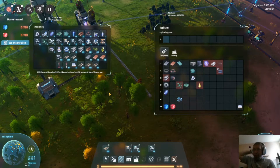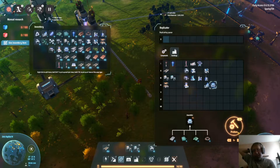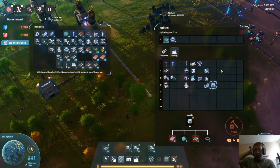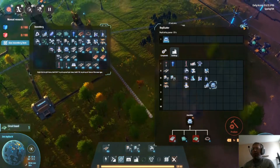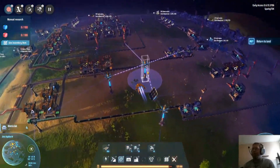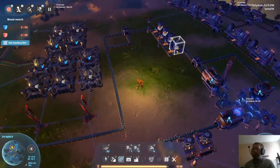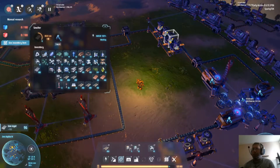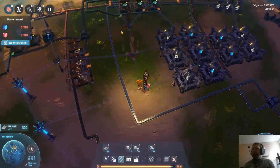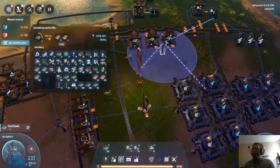Alright, now let's get the graphene running. Oh wait, hold on - I have five... three. What do I need? I need iron and electronics - you got it boss. Three hundred - that's funny. Sixty sugar.